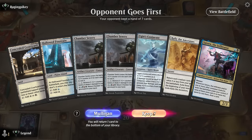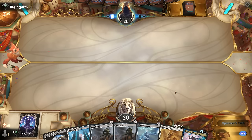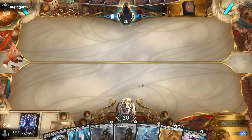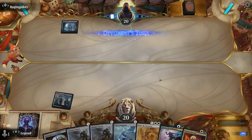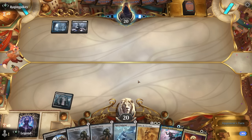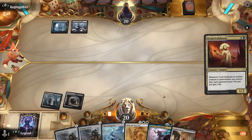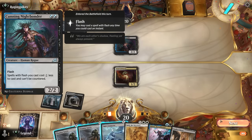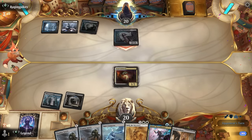We're on the draw with a keepable hand — opening hand needs at least one card draw engine, and Rally is a good incentive to keep. We play on blue-black lands, decline to make a 1/1 token. We watch whether our opponent keeps up interaction, deciding to play Celebrant before going for Satoru since it's a flash deck — we can expect counterspells and flash creatures.